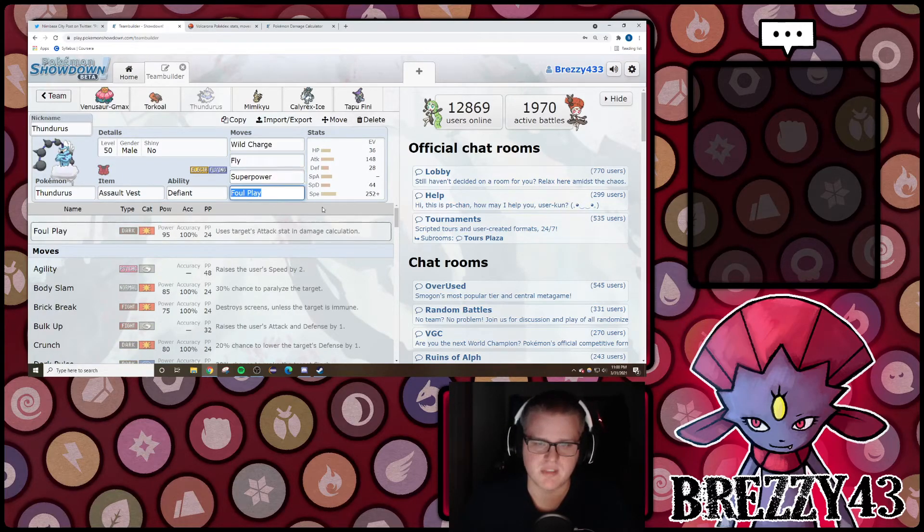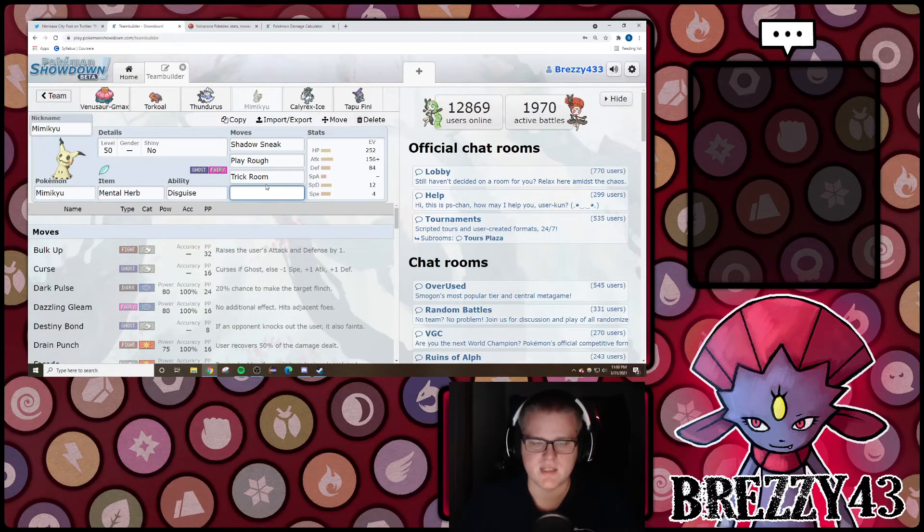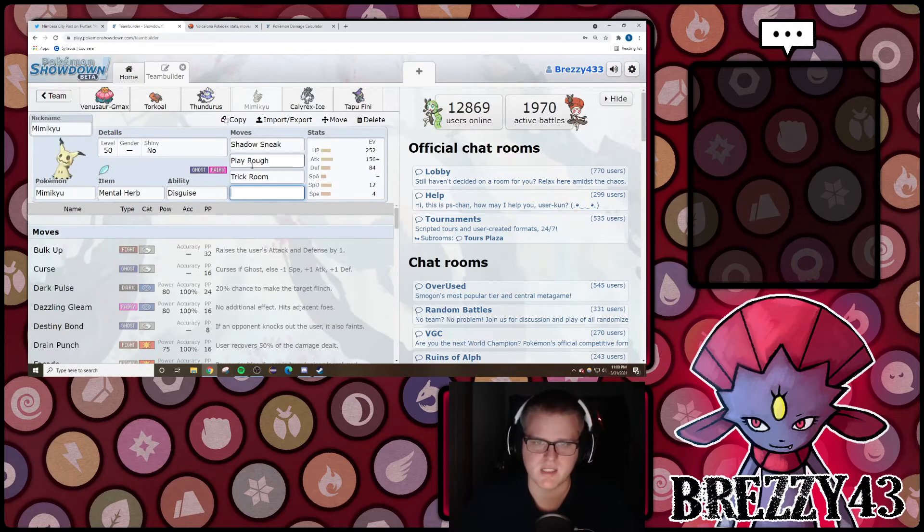Next is Thundurus — I've been talking about it all night. Same set again, could change this move for whatever you want. Mimikyu: Shadow Sneak, Play Rough, Trick Room, and the fourth move. Shadow Sneak can pop the policy on Calyrex Ice. For this team you could run Swords Dance here if you wanted, or Taunt or Will-O-Wisp, something like that. Mimikyu synergizes well with Thundurus and still sets Trick Room.